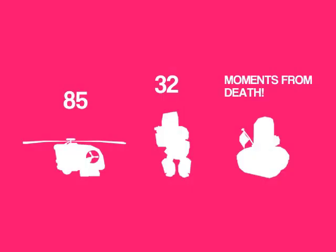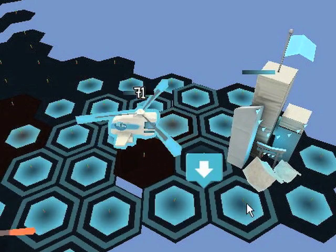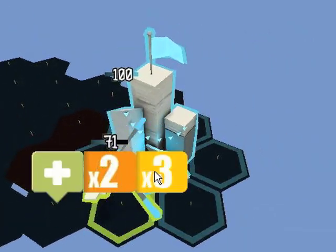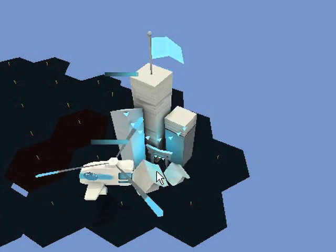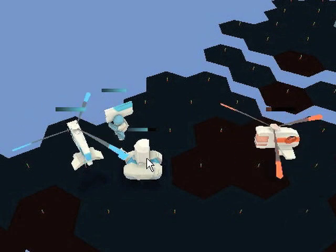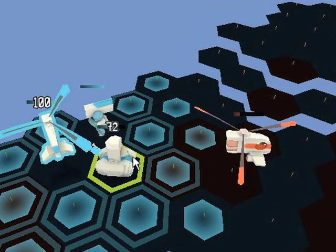You might have some units that have been damaged. There are a couple of ways to heal your units. Go to a city — a city not only gives you more money per turn, but it can also heal your units. If you move your unit within range of the city, within one hex, then click on the city, you can click on your unit and heal it. This also includes healing helicopters. If you are far away from a city, you can use your helicopter as support to heal your other units. However, a helicopter cannot heal another helicopter.